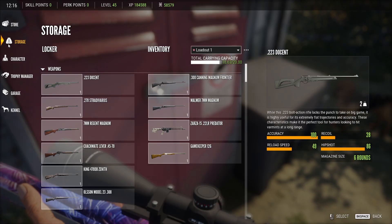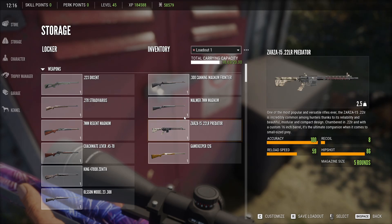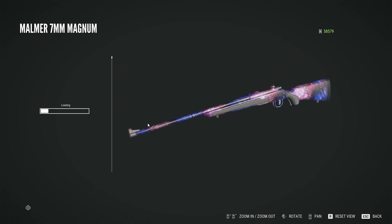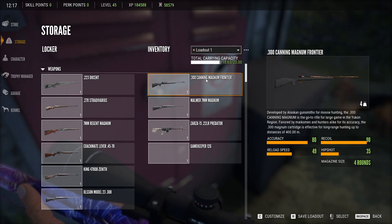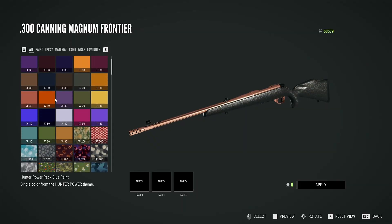As you can see, go into your storage in the little locker thing, and then press C to customise whichever gun you want. I'll go into a gun that I've not got it on - I'll do it on the 300k sniper rifle. As you can see, there's that one there - New Year, New Year, New Year, and New Year.